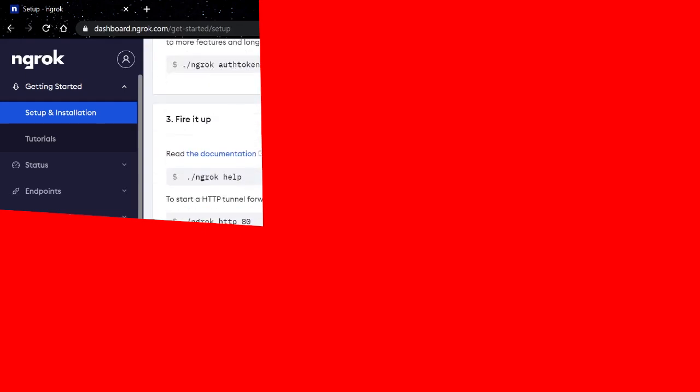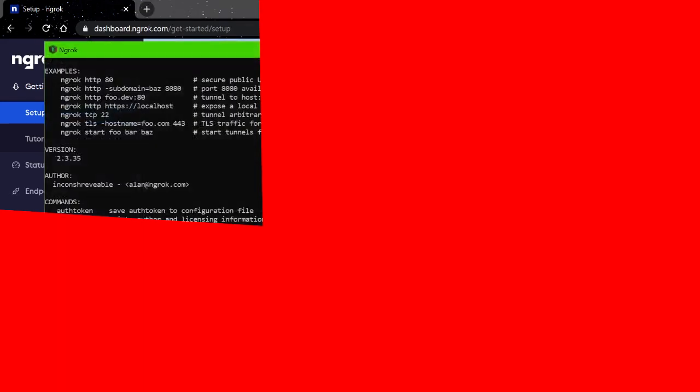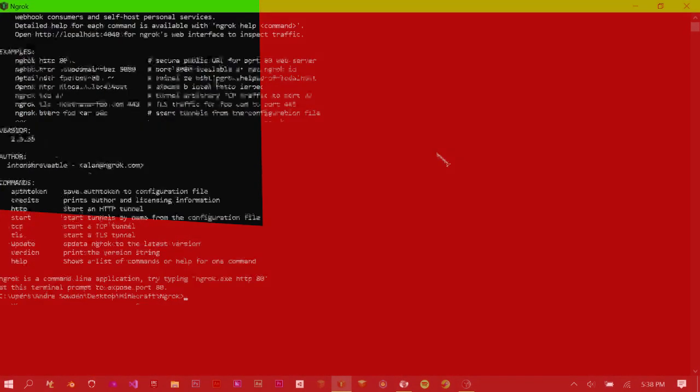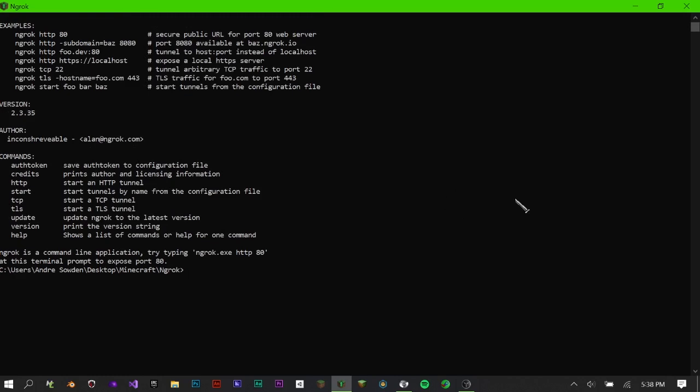Now that it's done — I've already typed in this command, and you only need to type it in once. Now I can open it up. This is what it looks like. You might think it looks confusing, but I'll walk you through it.